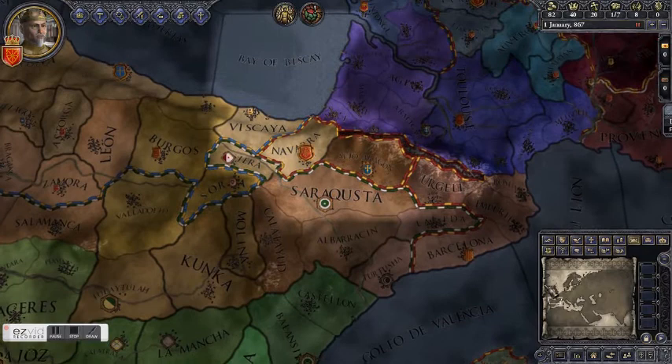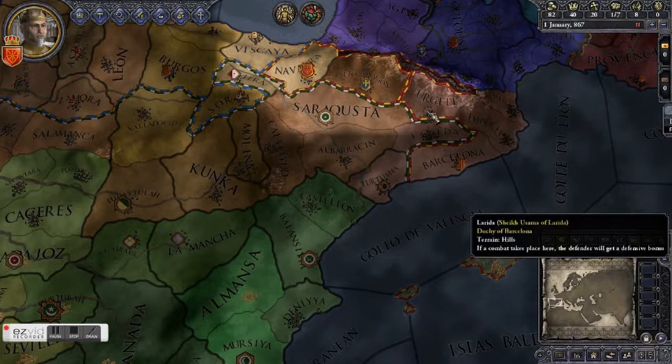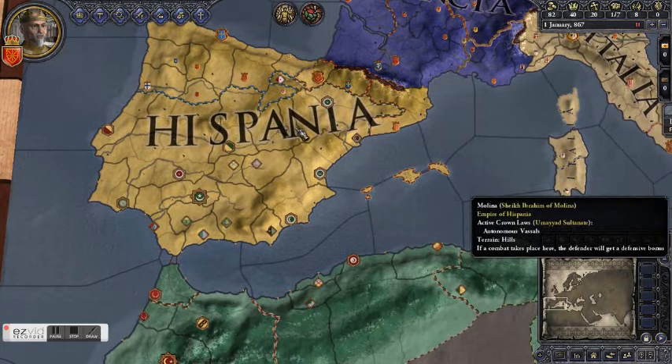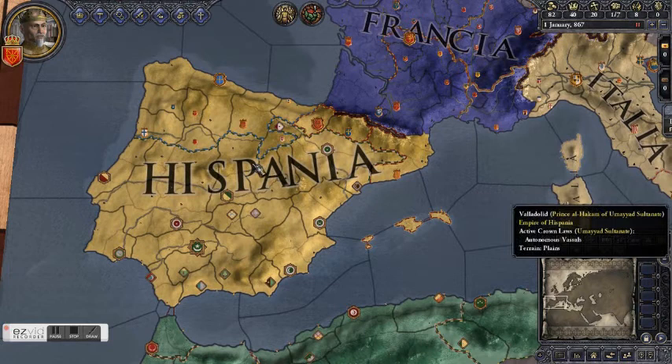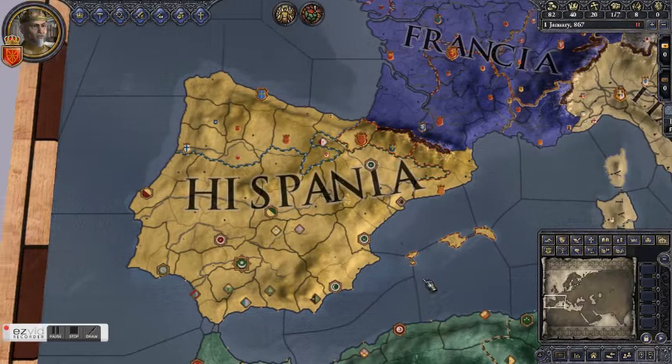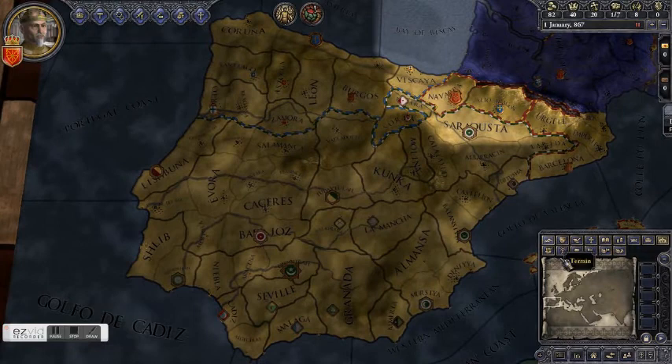To become king of Aragon, we've got to control most of the territory of that kingdom. There's also another level of de jure claims — the de jure empire. All of Iberia here is the empire of Hispania. So if we conquered enough of Hispania to create the empire title, we could have casus belli on any holdout territories to conquer them and incorporate them into our realm. But that is a long time off, if it happens at all.